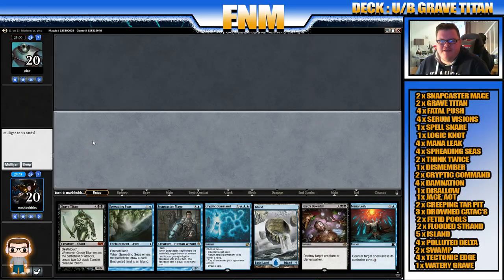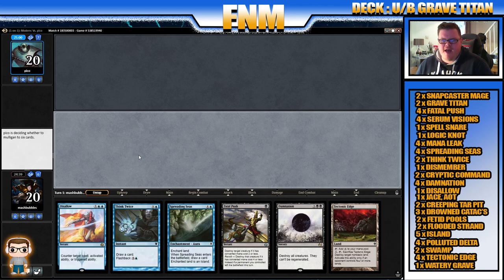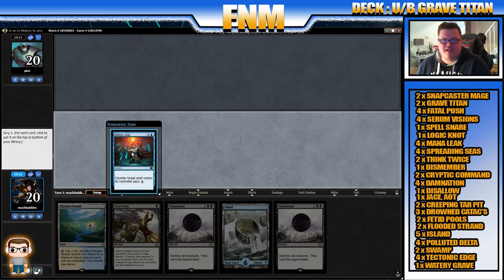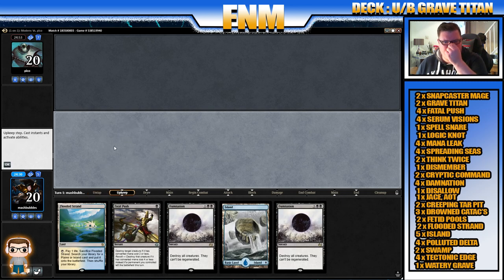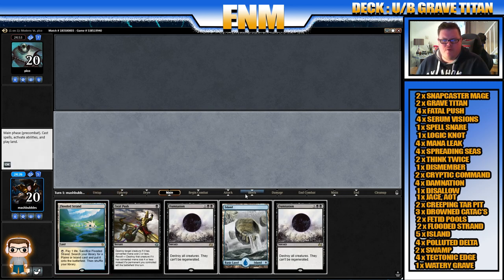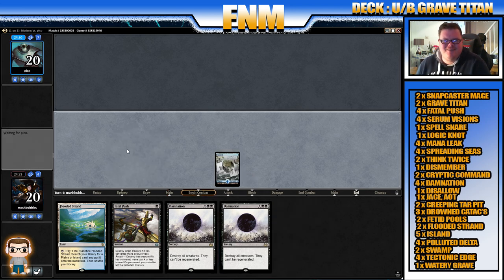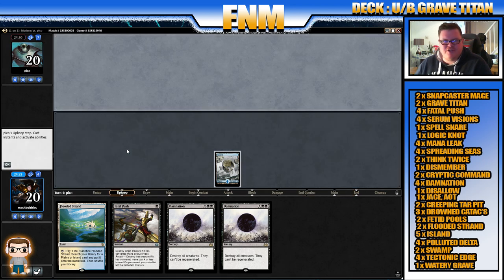Hey guys, welcome to Friday Night Magic. This week's gameplay was voted on Twitter — it is Blue-Black Grave Titan. So that's our opening hand; we'll definitely be mulliganing that. It doesn't look like we're getting a very good second hand either, so after mulliganing we're unfortunately down to five and we'll have to keep. There's a mana leak — we'll put that on top. We'll have to lead off with that. I really wanted to keep Mana Leak so I played that a little bit wrong, maybe.